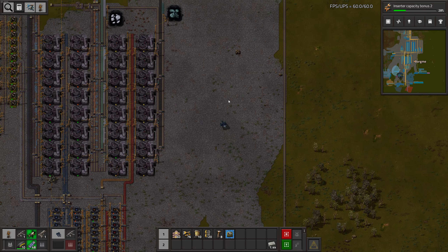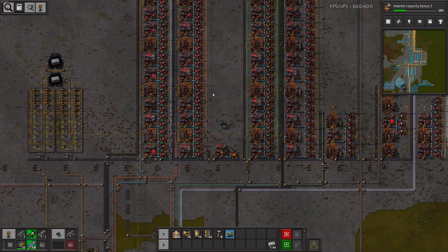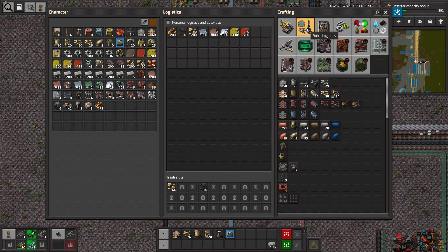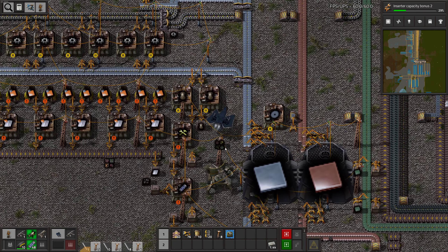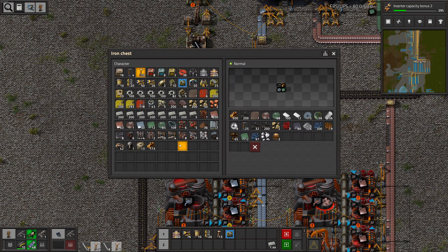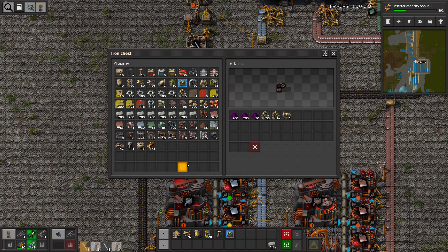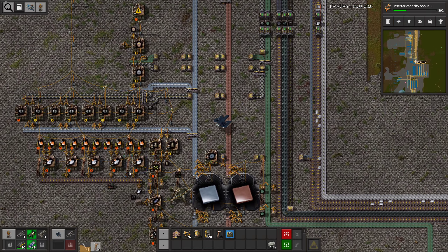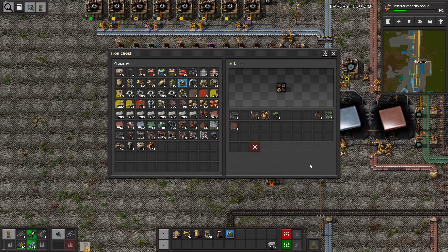We also need to look for trees, if we have any in the chest. No trees there — could I have put any in here? Apparently not. We also have some machines in here that we could use instead.